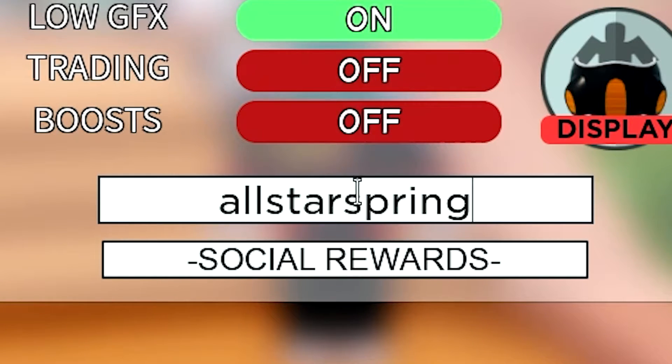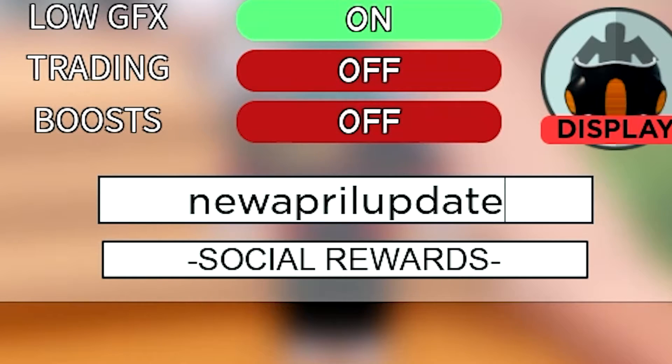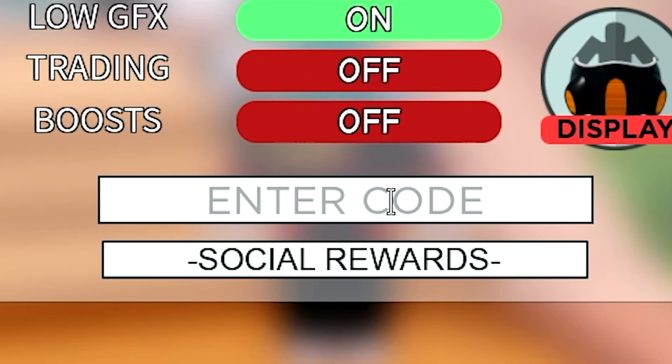Then let's go with this next one which actually gives you 450 gems. You may have to follow the game's Twitter to redeem it, but yeah. And then there's this one — a new April update feature, which is one of the newest codes, also giving you 450 gems.